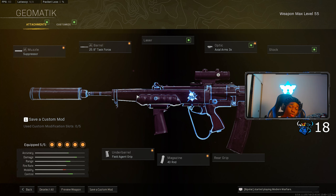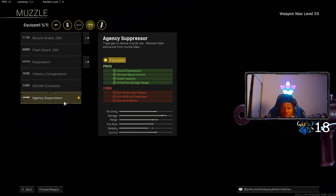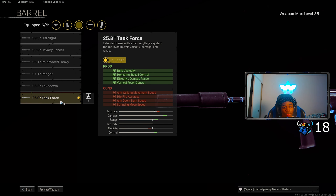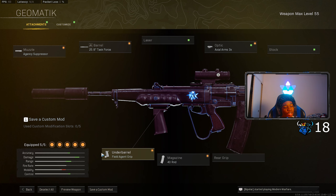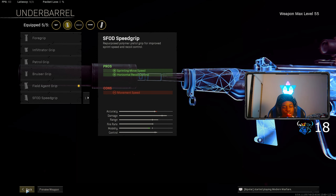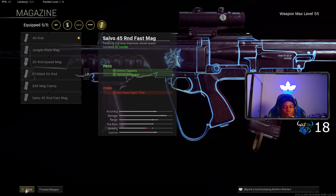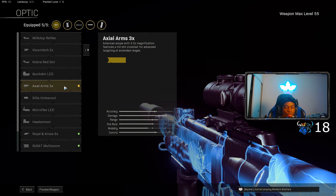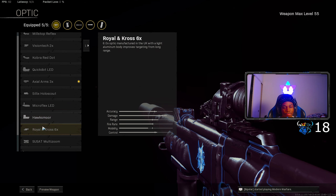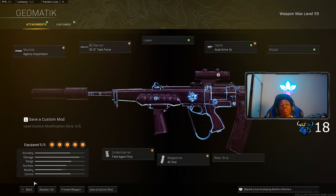We are using the EM2 — make sure you put on the Agency Suppressor for sound suppression, vertical recoil control, bullet velocity, and effective damage range. For the barrel, put on the Task Force for bullet velocity, recoil control, and effective damage range. For the underbarrel, more recoil control — at this point you're going to be beaming down the street and around the corner. For the magazine, put on the 40 round mag — it's the best mag for the EM2 with the least penalties. For the optic, I'm using the Axel Arms since it's the best.